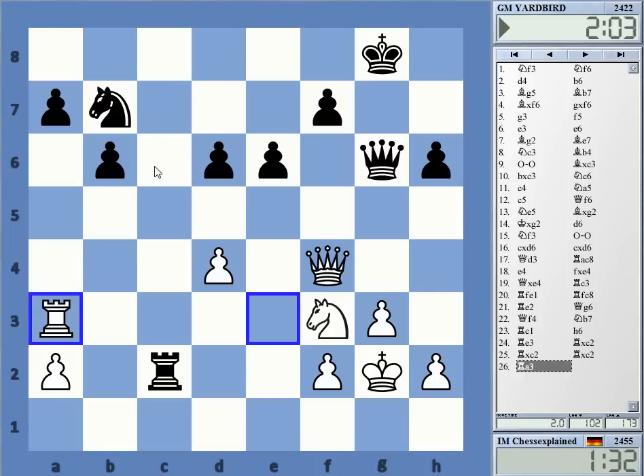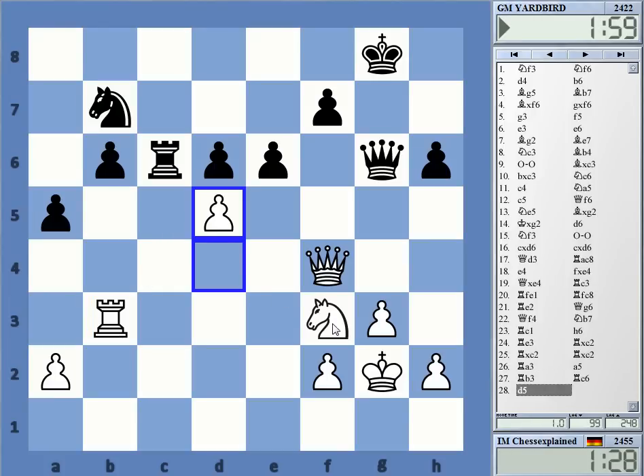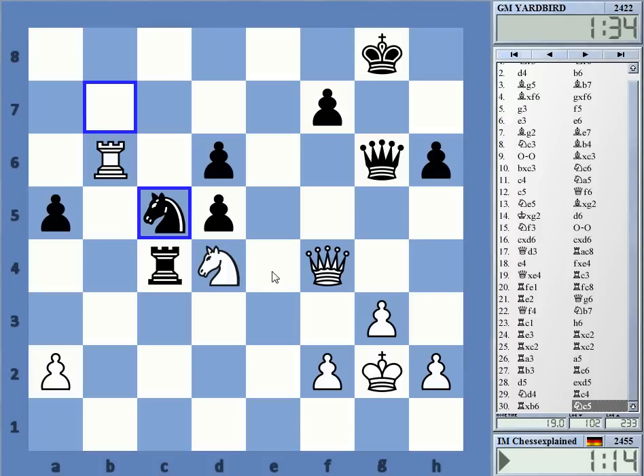I'm trying to go for activity here. Can he go e5? No — I can do rook c4. Takes on b6 — yeah, I can do that, takes on b6. Knight d8, rook b8 — it's nice, nice. And if he plays queen e4 — wow, check. Or rook d6 simply, then he gives this check on e4. B8 check — time warning: seven.